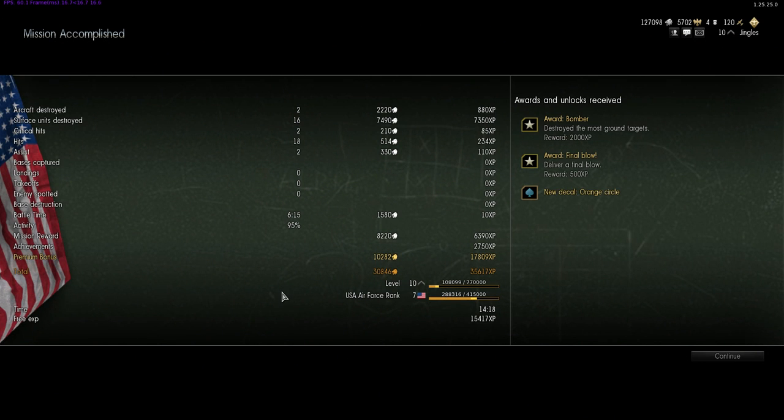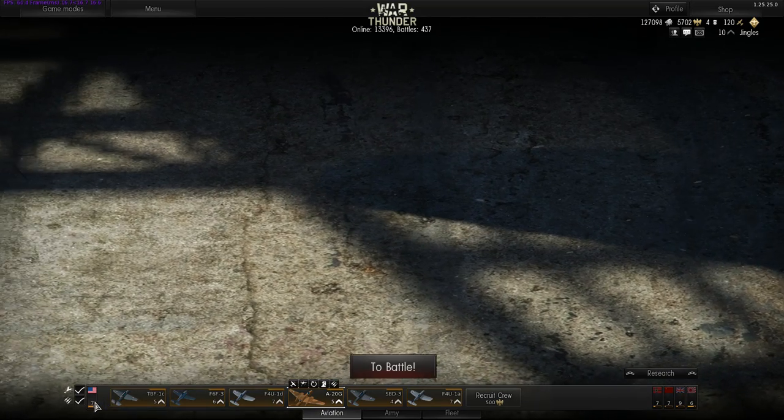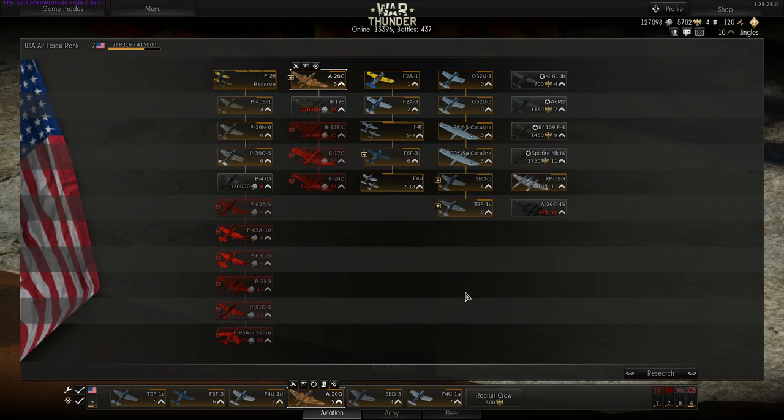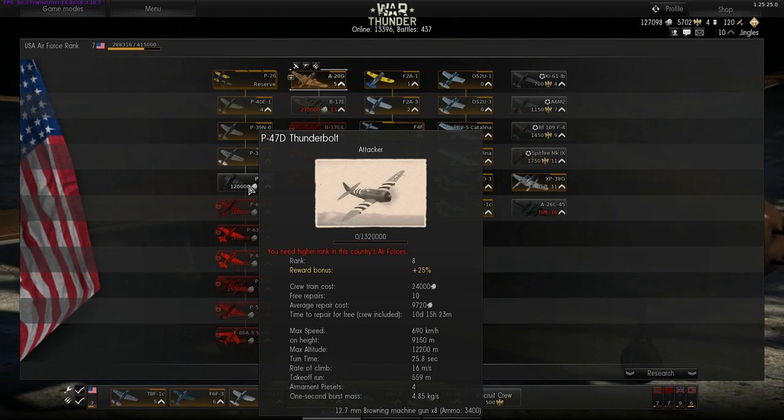What did we get out of that one? Bomb reward for killing the most ground targets. Unlocked a new decal — an extra 2,500 XP for doing what you're supposed to do in the game. I love the way the game encourages you to play the way the map demands. The guys that play correctly are the ones who walk away with the most XP — 35,000 XP and 30,000 credits. That was a very good game. That's the sort of scores you can expect with a premium account. I'm almost at tier 8 — I can't wait to get the P-47 Thunderbolt. Eight .50 caliber machine guns — you don't want to be caught in front of that thing.